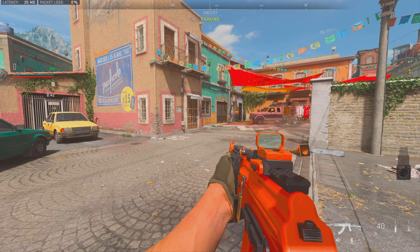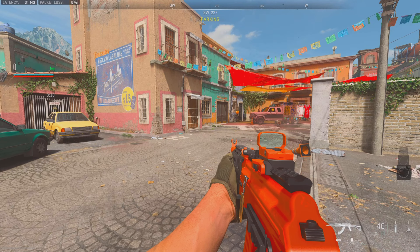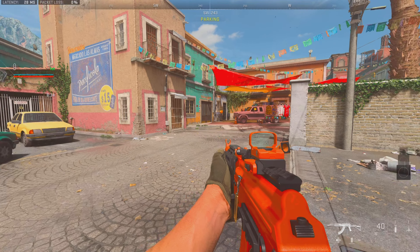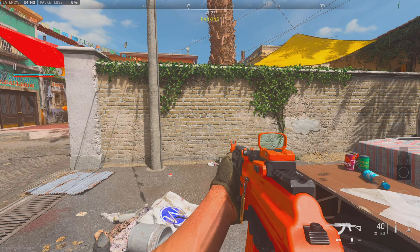Alright, welcome back to the channel. Today, I got a good video for you guys. You guys liked my last ConStyle 762 class setup, so I got a new one for you guys. But this one — it's the Max Recoil. And this thing right here, it kicks like an AK should.